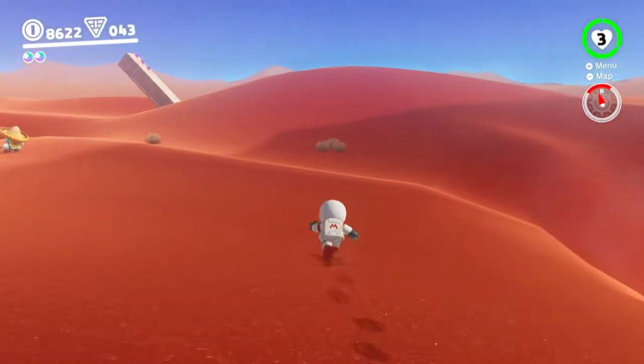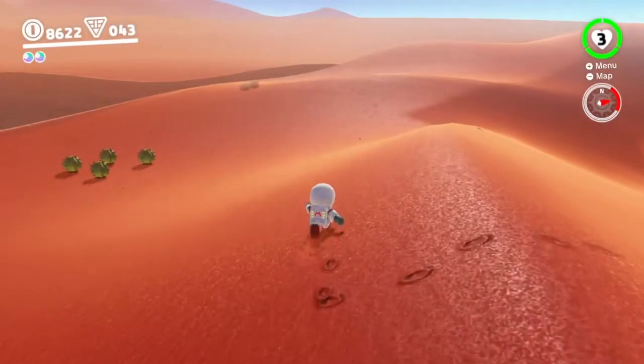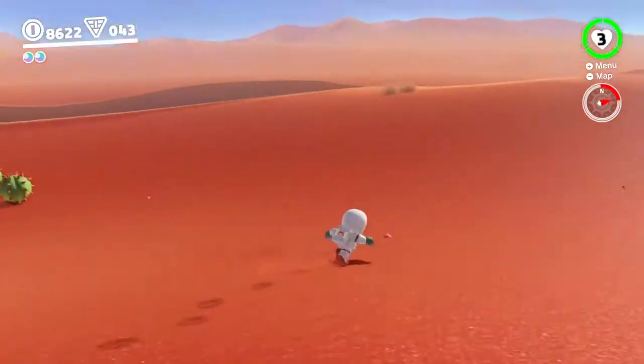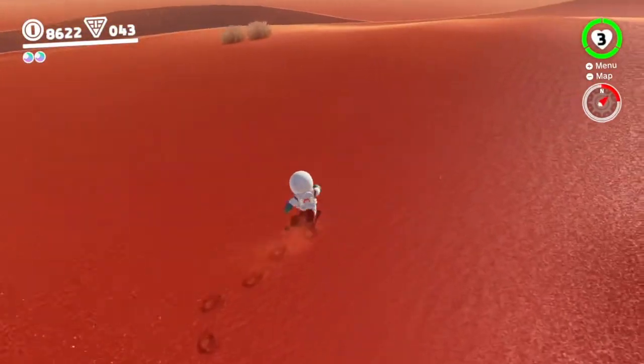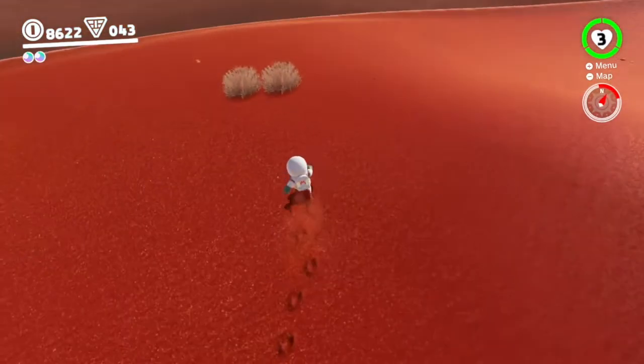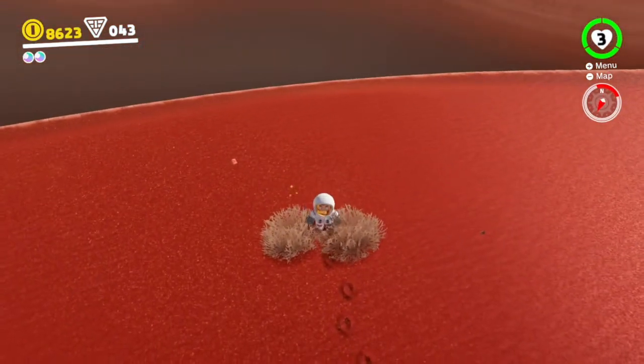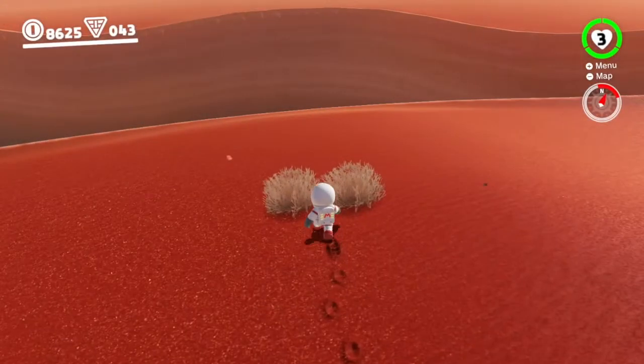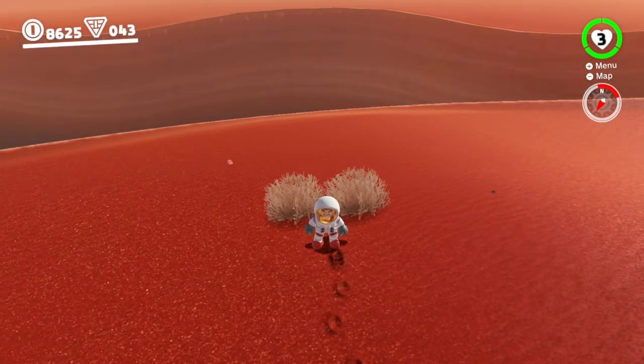This is a bit of a weird one. We kind of think this is a hell of a long way away from the red shell Koopa, but these are the first two bushes we've seen, so we're going to try and ground pound them. We've headed back to recheck the hint art and taken a picture — it seems to imply you need to ground pound just in front of these two bushes.